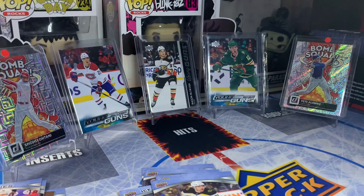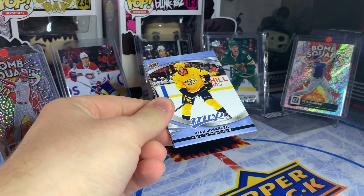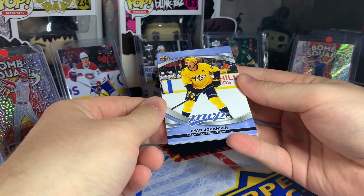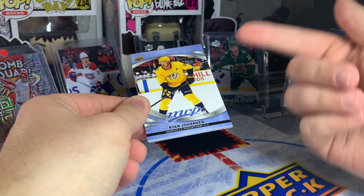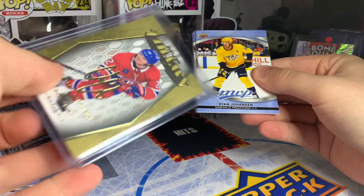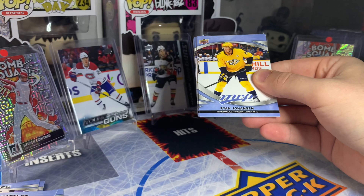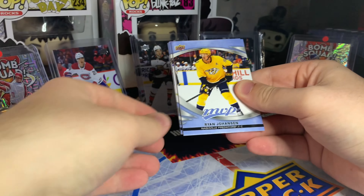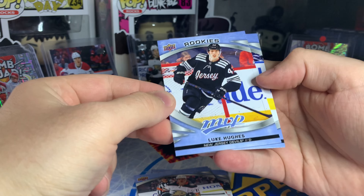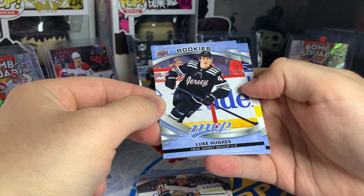Kind of crazy to think we have three years of products going on right now — 2021-22 product still coming out, 2022-23, and this is the first 2023-24 product. So that Cole Caufield we just pulled is actually a third-year Caufield, but there are still products with his rookie cards that haven't been released. Next pack — we got our first rookie: Luke Hughes, defenseman for the New Jersey Devils!